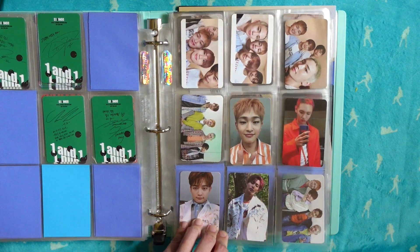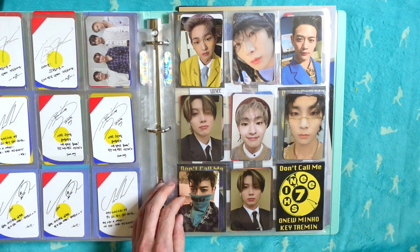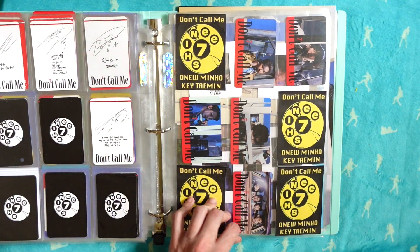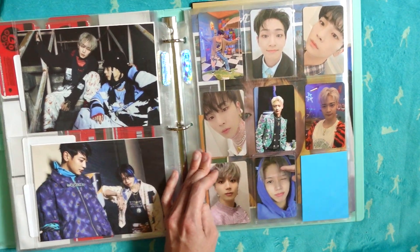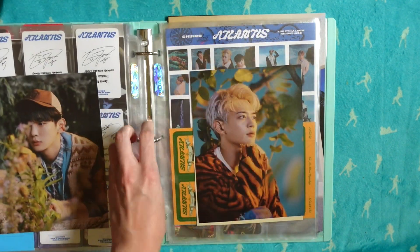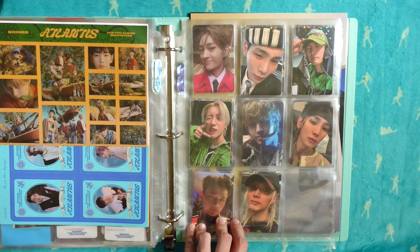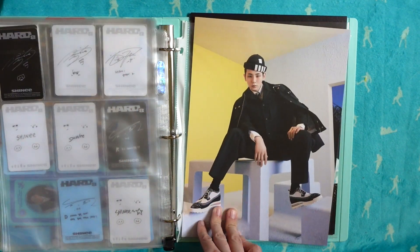That Taemin card will be the bane of my existence until I crack and spend the money. Then Story of Light parts one, two, three, and Epilogue. Then we got Don't Call Me - this is what I mean by the title cards I made. I have the completed set for this whole album: the slide films, the dark group card, and the postcards. Then Atlantis - I finally got this card which is so exciting - plus the big postcard things, the card stickers, and then we're into Hard.